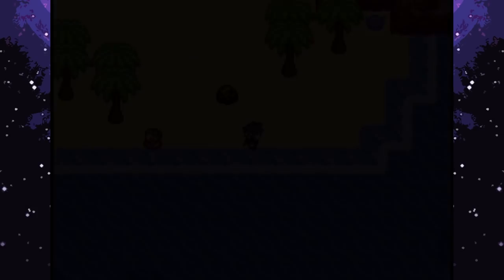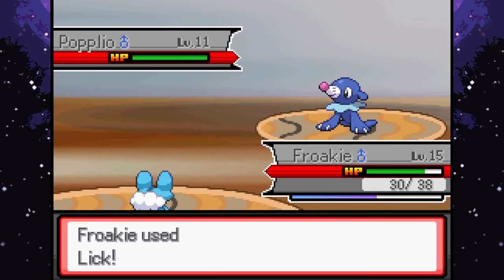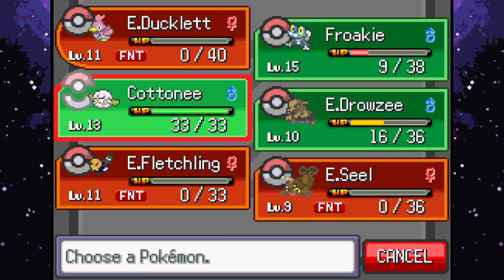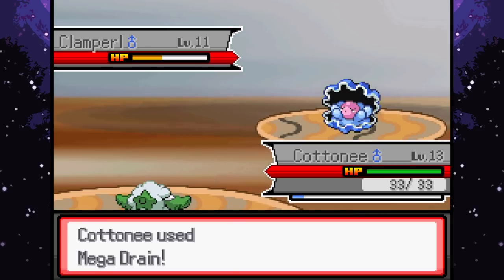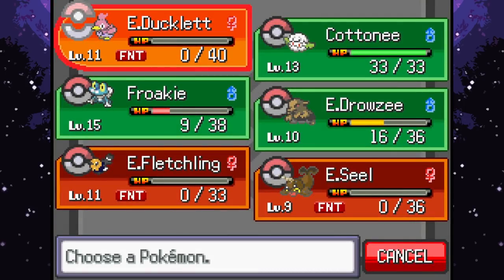Critical hit and paralysis - oh you love to see it. One more Lick and Clamp. We're going to Cottonee and we'll go for Mega Drain. Good, good - high in defense, yeah you can defense up, it's all good, I'll take you out. Normal type though - going to go into Drowsy, not the best matchup but just want to do a little bit of damage.